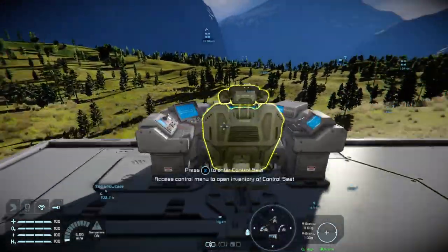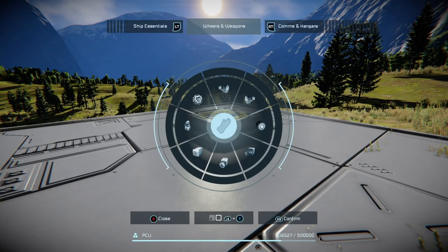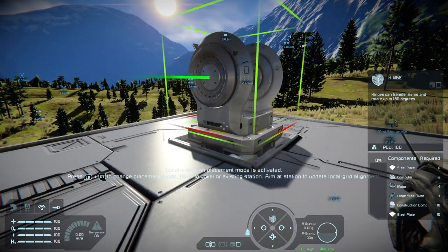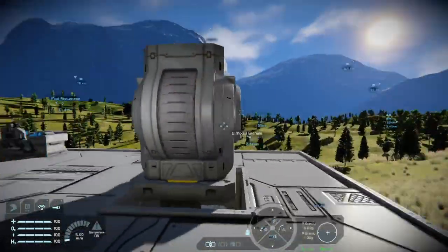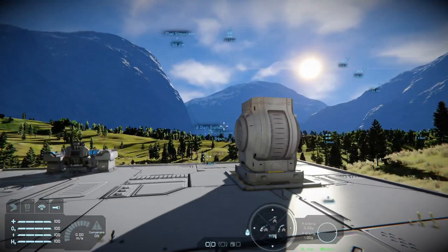I'm going to go for the standard cockpit — I like the standard, it's fun. Now we're going to need one more thing to make a turret work, and that's a hinge. You can do the turret hinge to set upper and lower limits. Lower limits are measured by the small marker.